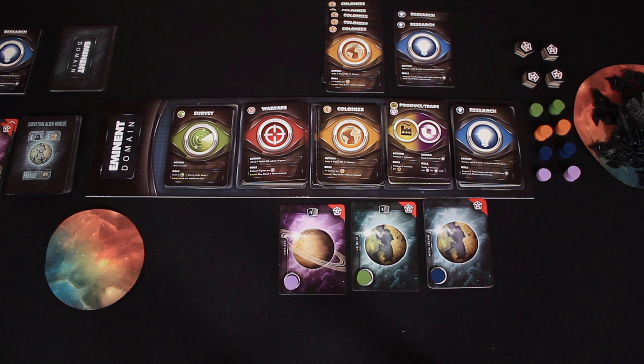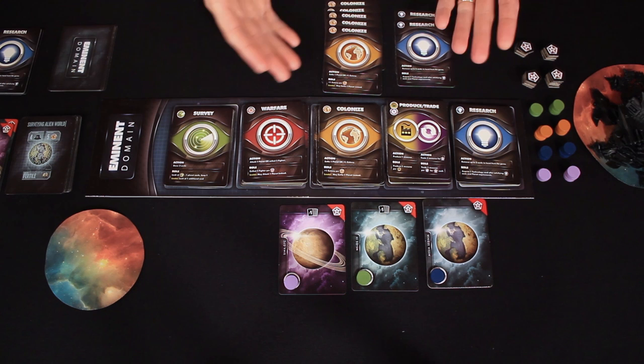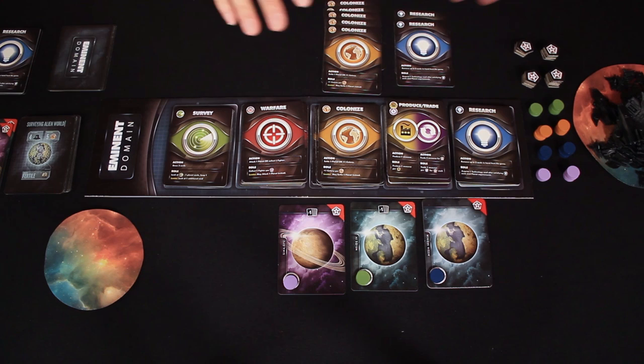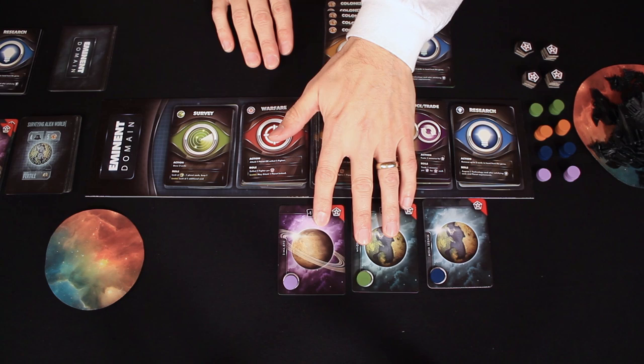Rodney has a ton of colonized cards in his hand but no planet to colonize at all — kind of the worst-case scenario. If you really focus in one area, this can happen and jam up your hand. Rodney actually has a bunch of cards because over the turns that viewers missed, the two planets he colonized gave him plus one to his hand size. He now refreshes to seven cards at the end of each cleanup phase.